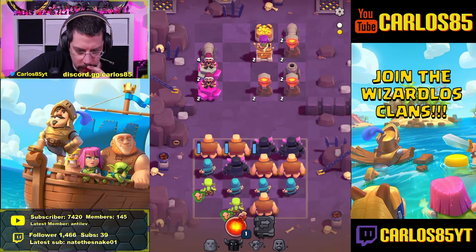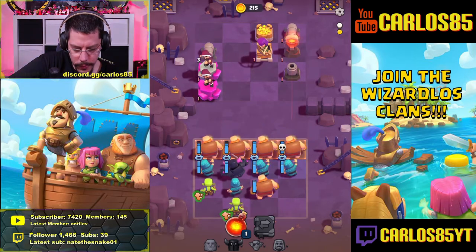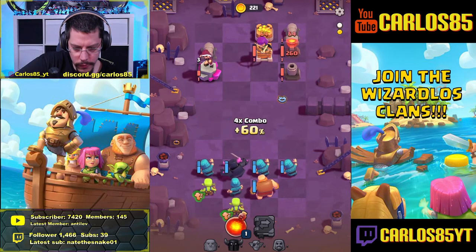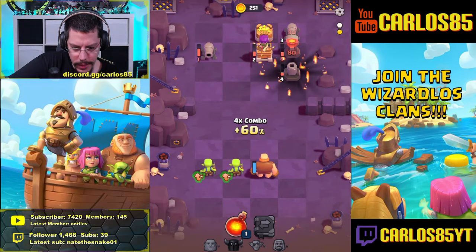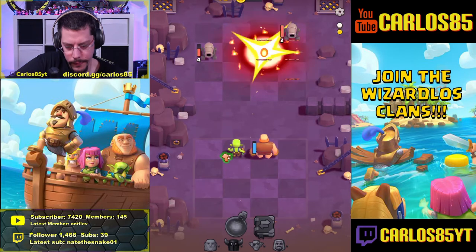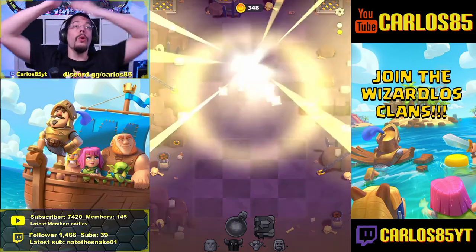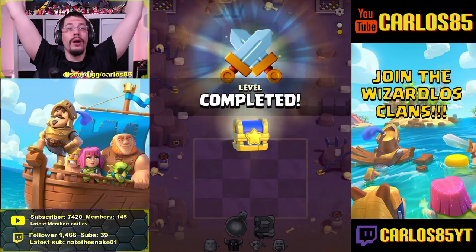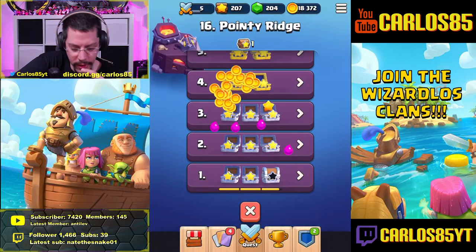How can we bring the giants together? Pekkas are going for the right side. We need the AOE damage on the right side but that will not happen. Let's go with the Pekkas first. I need to go with the giants now - one, two, three, four. Now the wizards. It is not enough... oh my god, okay. But that was really close this time. Oh wait - oh my god, we got it!